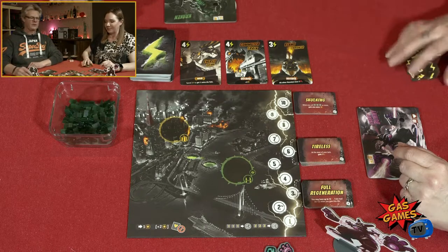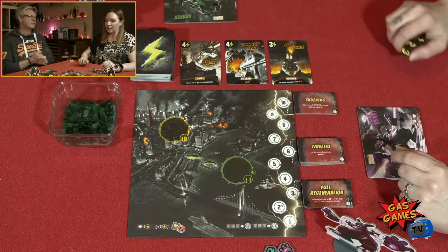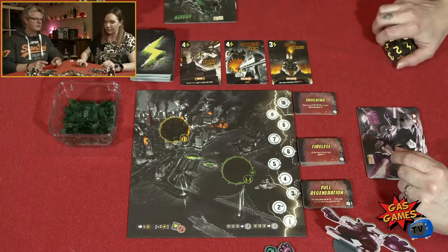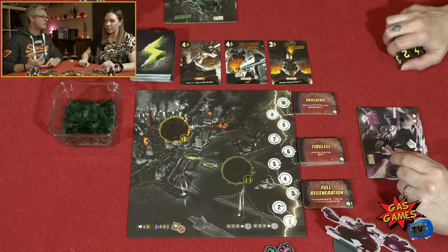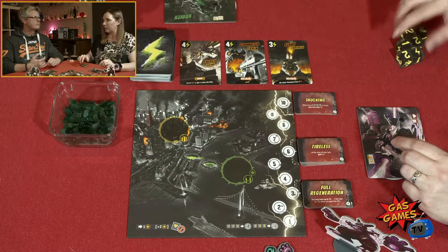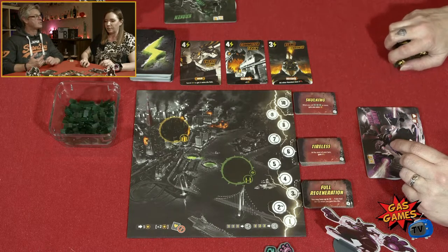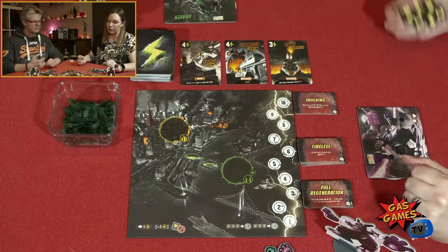Looks like I'm going first. On your turn you roll dice, resolve dice, then move into Tokyo. In a two player scenario you get an energy for moving into Tokyo, and you get an energy for staying there for a complete round — if you're still there at the beginning of your next turn you get another energy.